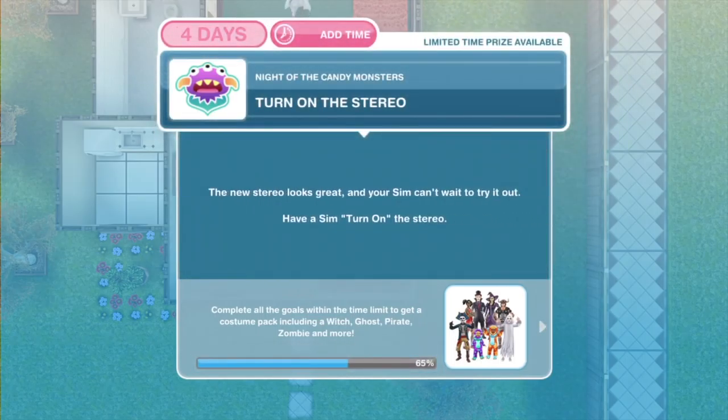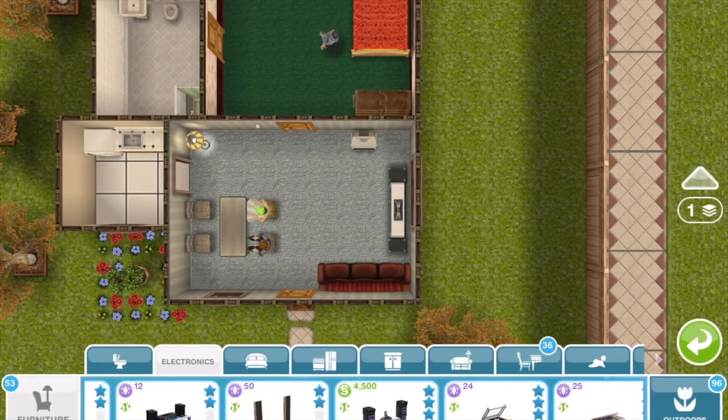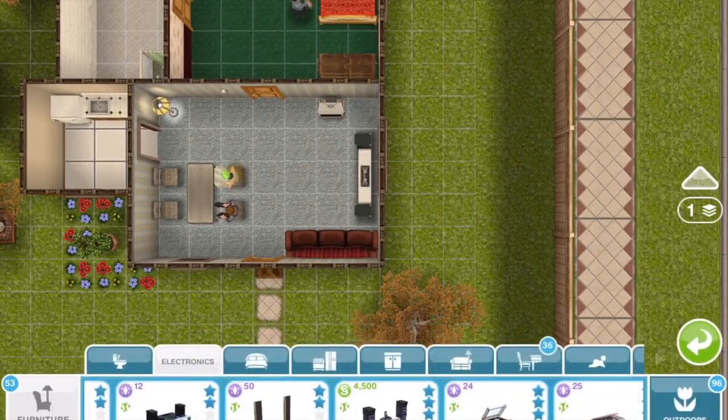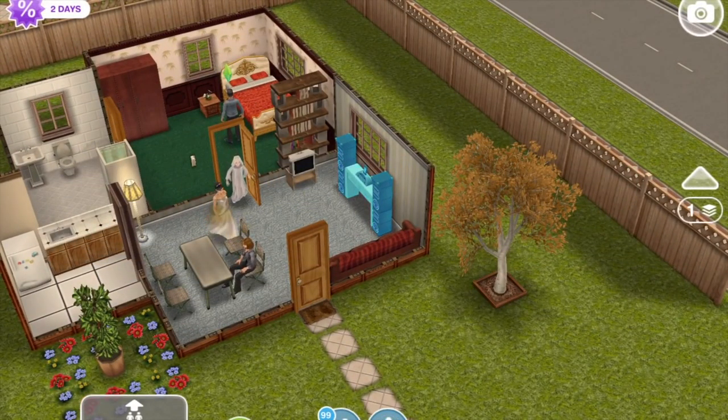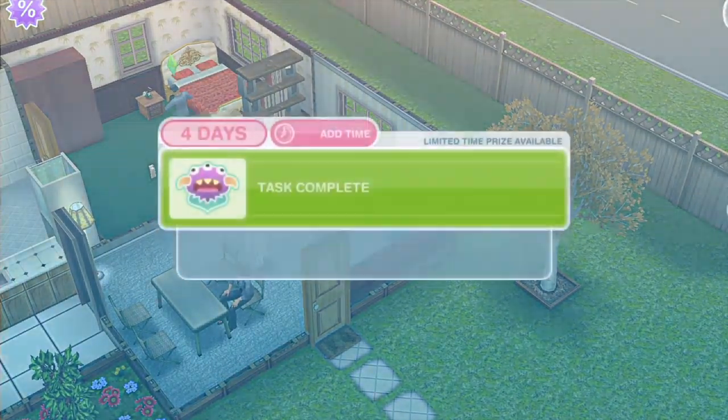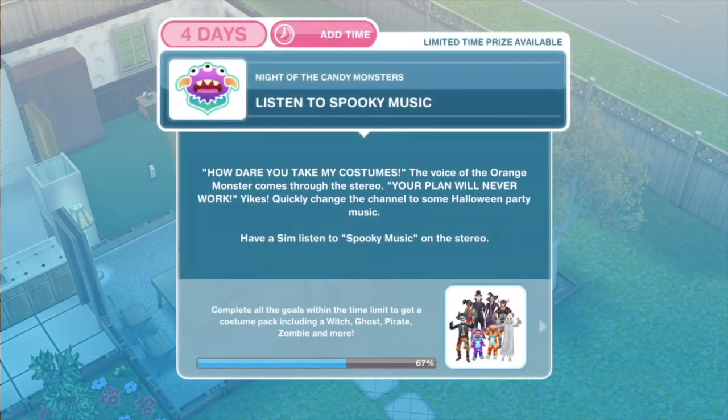Now we need to turn on the stereo. The new stereo looks great and your sims can't wait to try it out. Have a sim turn on the stereo. So we need to come out of build mode, click on there and turn on. She's smelly, she really needs a shower. We have finished that.